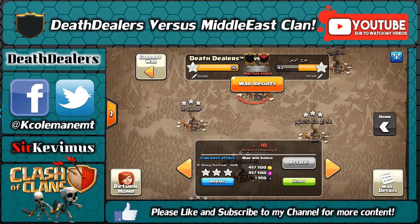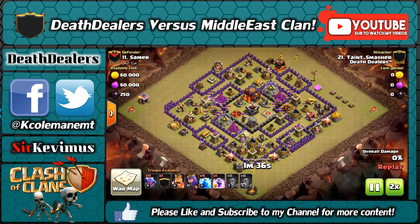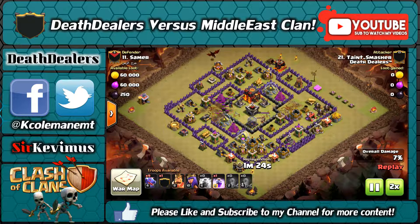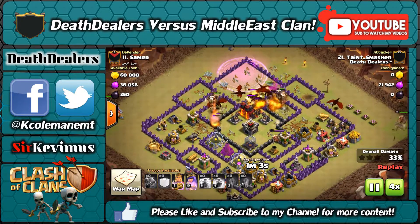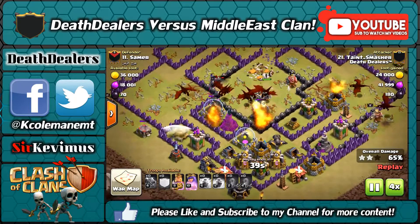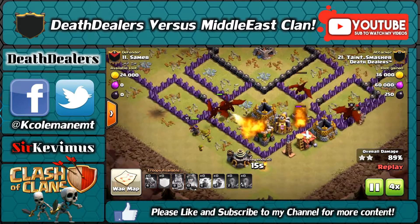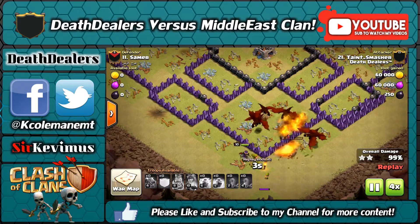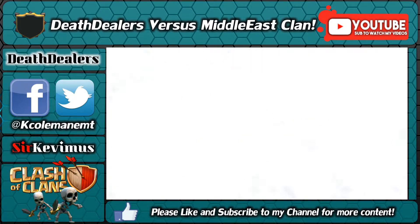This is Mr. Taint — he's a town hall nine going up on a ten, which is quite a reach. Double zap-quake mass dragon attack, standard for our clan at the lower levels. He does really well though — you can see all the dragons made their way from north to south, went into the core and gutted the base. Still going, losing very few troops. Both heroes still alive — good job Taint, very nice.